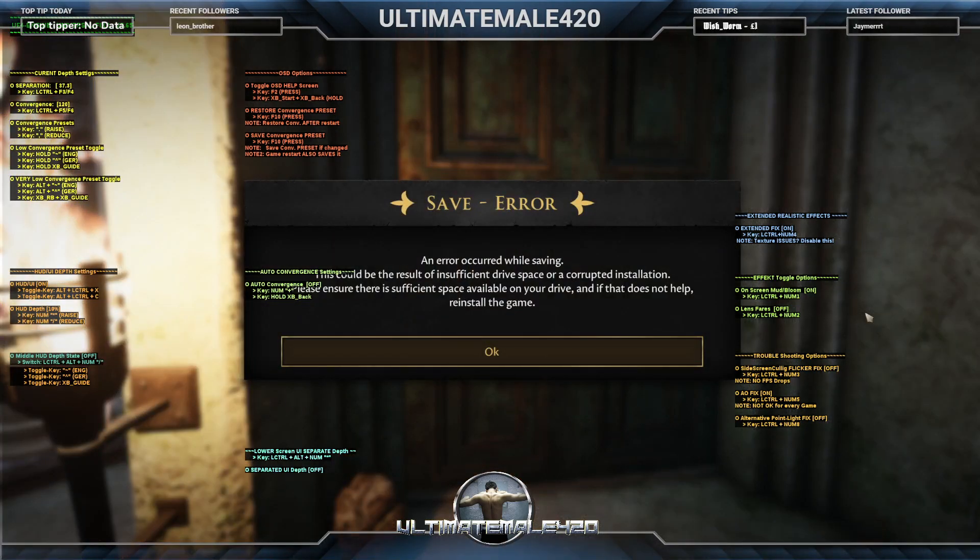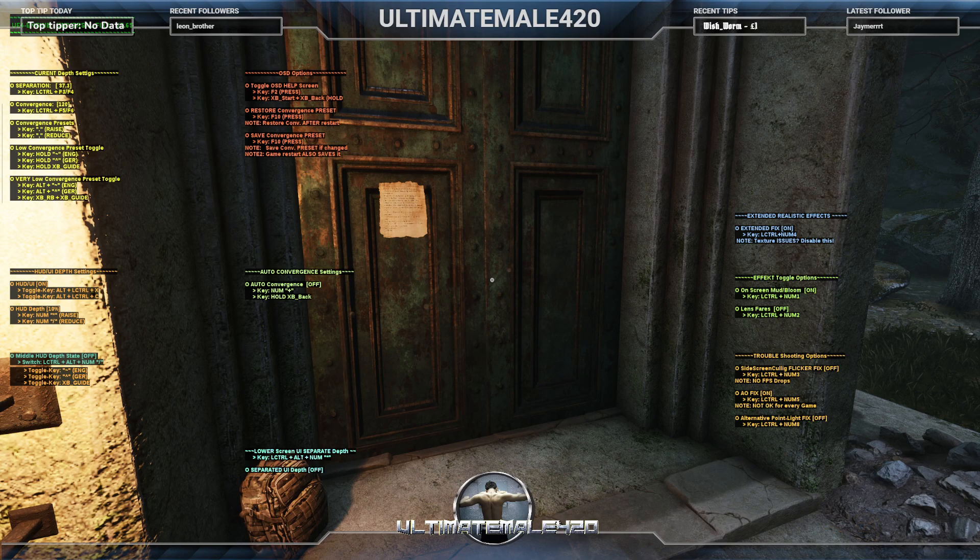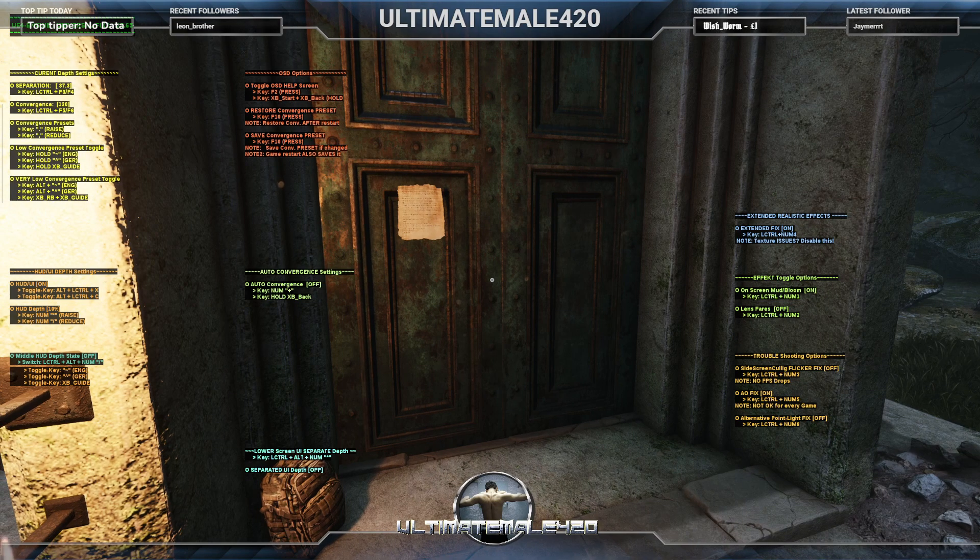An error message appears related to drive space or corrupted installation. I clarify for the stream: the game starts in Skyrim's engine as a mod but was then ported to Unreal Engine 4 when the team got a publishing deal. I adjust the on-screen display convergence settings using F2 and F10.